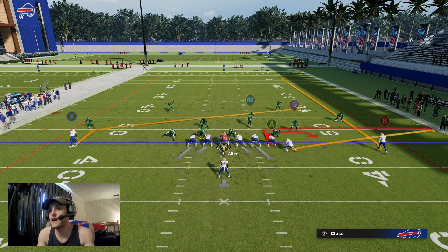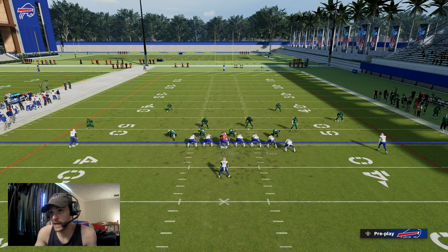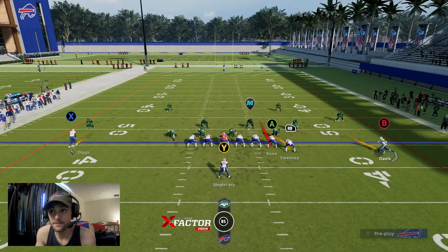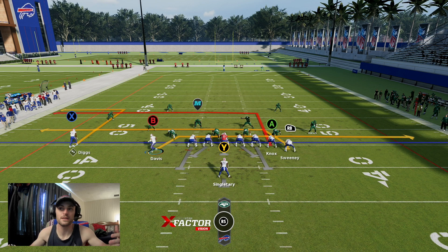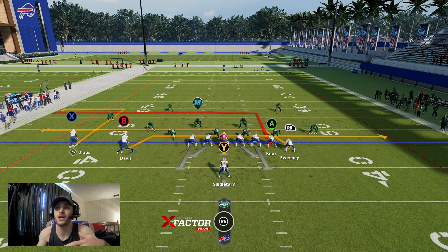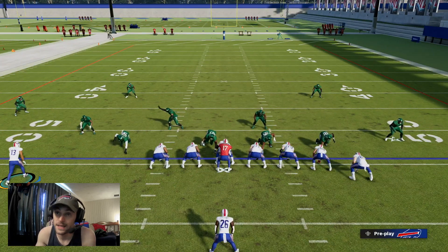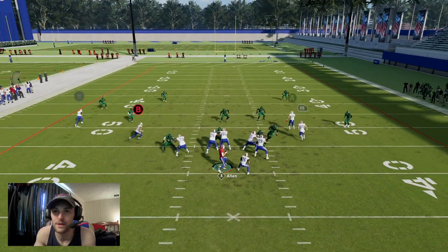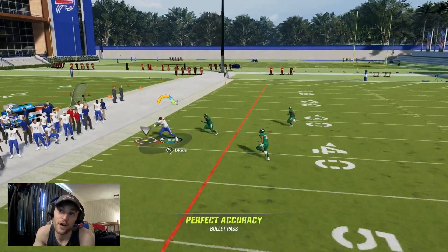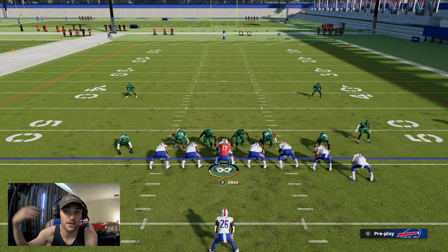Now we switch to Drive, our last play. I like to block the running back up, and I put Gabe — my outside receiver — on a drag. We bring him across the formation, basically running mesh underneath with NOX going deeper on an in route, and then you have the out route to Diggs. Depending on the coverage, out routes are sometimes just free yards — and there it is, free yards out there.